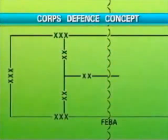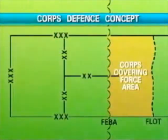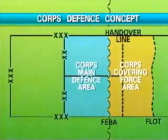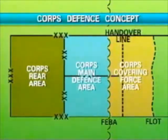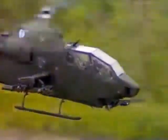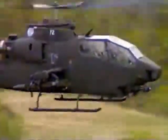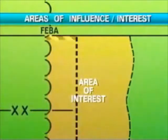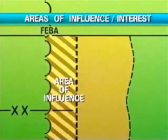The core defense concept envisages a covering force area with its designated handover line, the core main defense area, which is assigned to the divisions, and the core rear area. The defensive battle will be simultaneously fought out to the limits of the commander's area of interest at or near the FIBA and in the rear area. The commander will attempt to conduct reconnaissance and surveillance out to the forward edge of his area of interest and engage the enemy within his area of influence.